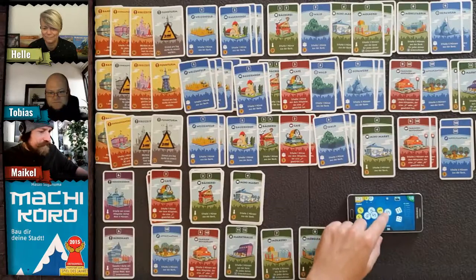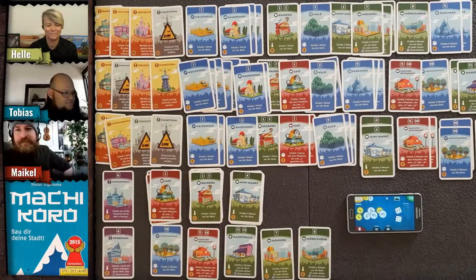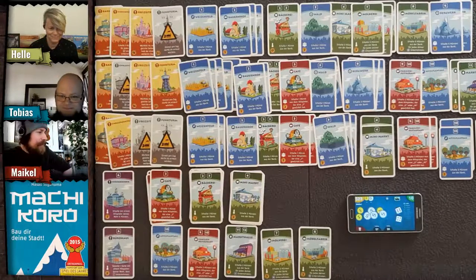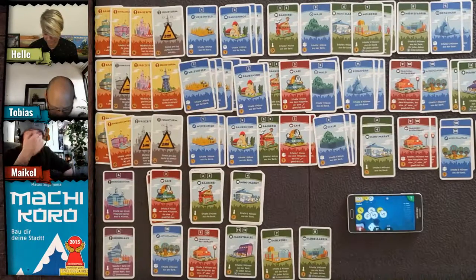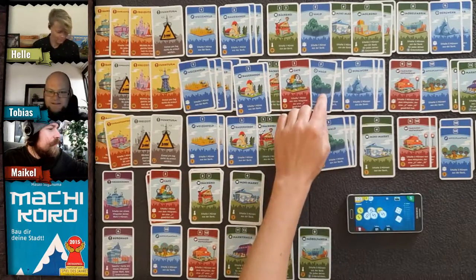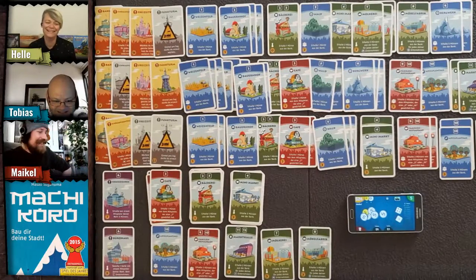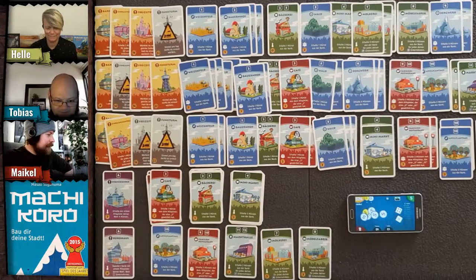Tobias rolls two dice — a double five! He can roll again, but first he's one coin away from victory. He could potentially win on this reroll.